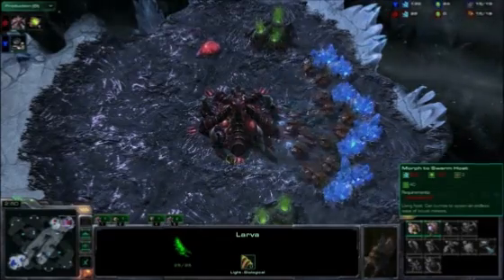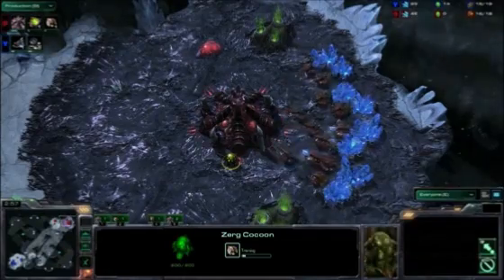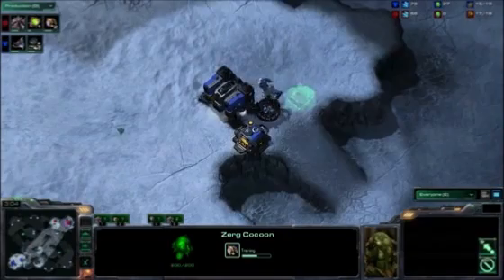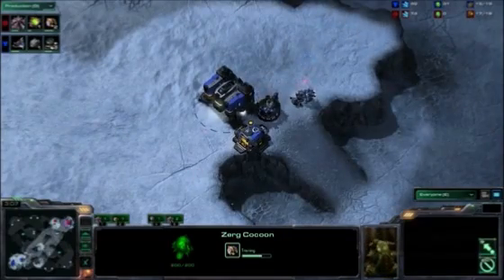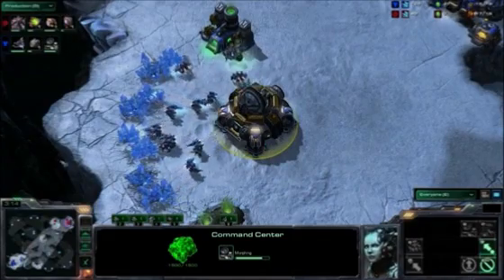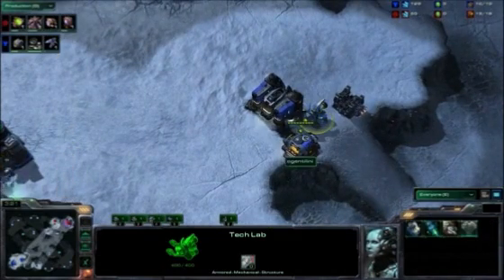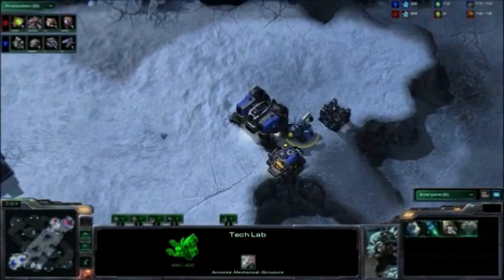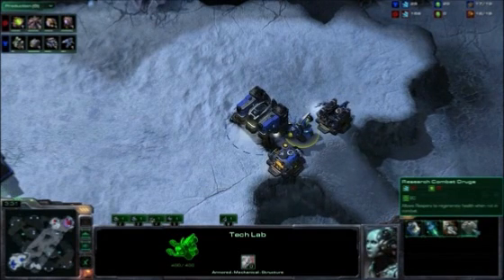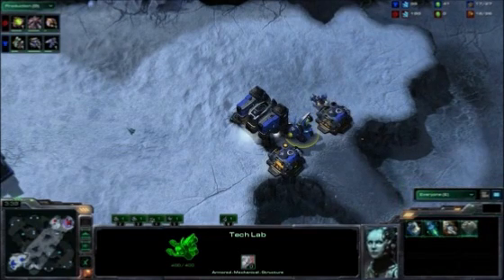It looks like the Zerg did throw down some extra drones before the spawning pool — a way to get a little more economy before building those units. That can be somewhat of a risk unless you're baller enough to hold off early pressure with drones. Back on the Terran side, he's just about finished that tech lab, and his orbital command is also just about to wrap up. He's opening with a Reaper. The Reaper expand is a really common play — you get the Reaper out very early, it takes a lot of gas but not many minerals, so you'll see Terran money skyrocket so he can expand soon enough.